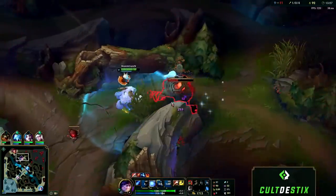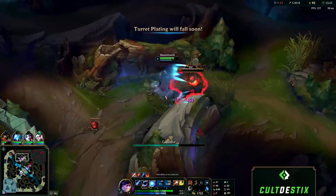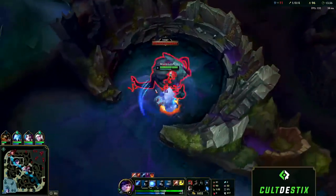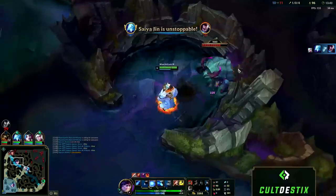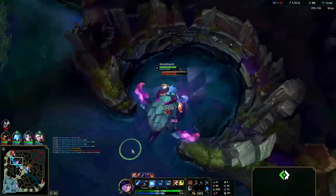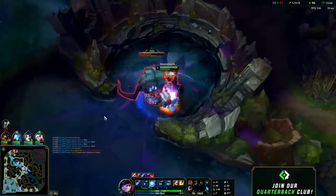Since we just won that team fight and the enemies are spawning in, it was safe for me to use my snowball through the wolf camp to wrap around to raptors, take raptors quickly, clear red, and now I can move on to Herald. I'm going to try to pull it away from the wall though, since Amumu is most likely going to come to his red buff, realize it's not there, and might ward over the wall — so by pulling Herald away from the wall I can do this slightly more safely.